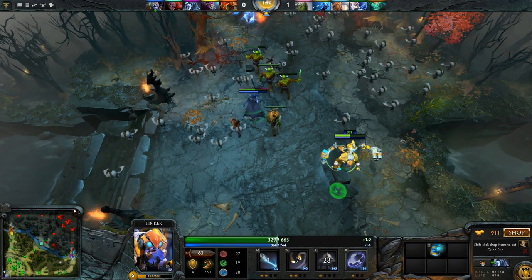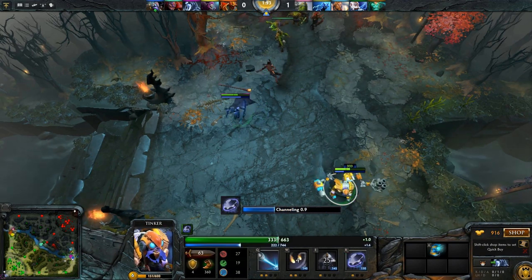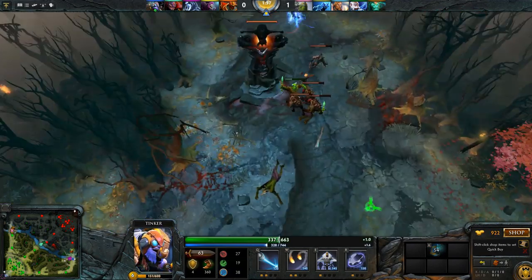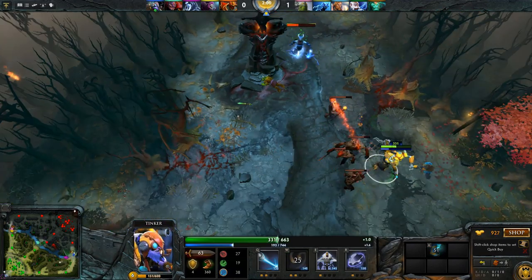And then there's March of the Machines, which deals damage to anything in its path, including buildings, giving it a very good pushing ability. Finally, his ultimate, Rearm, allows him after a channeling period to reset the cooldown of all of his abilities. It's these abilities, particularly his first two, that make him so effective for comboing.